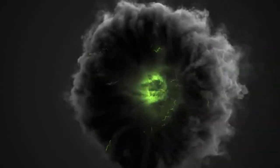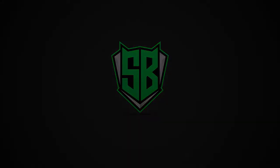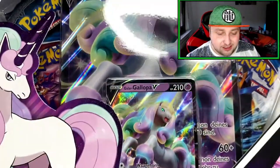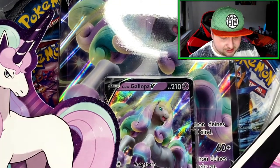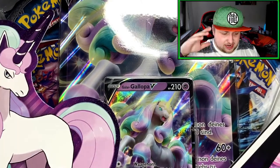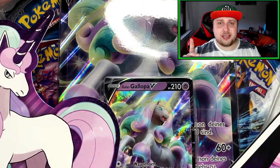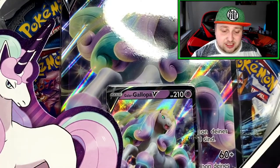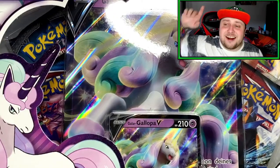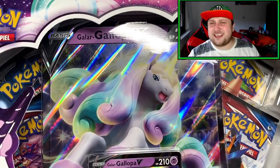Here we are with the Galarian Rapidash V Collection Box. This just came out — today is the 7th of May and it appeared everywhere. I totally forgot about this — I didn't even know about it. I knew the Tyranitar and Empoleon V tins were coming out in May, but not this collection. I got in the car, drove to the store, and got myself a box.